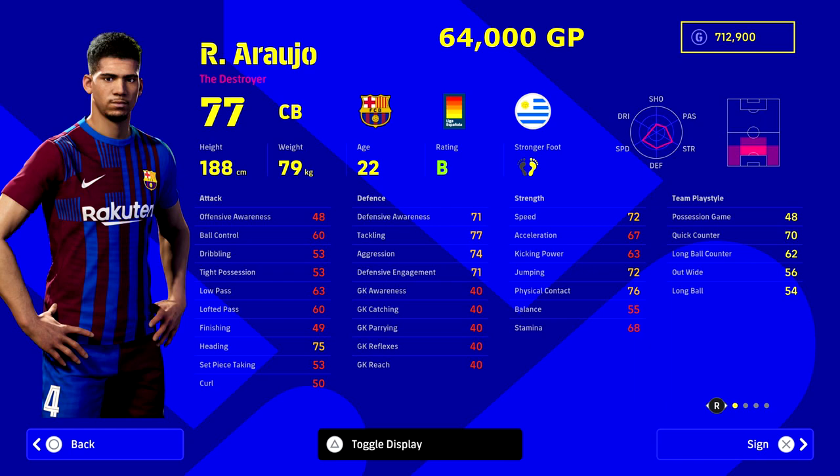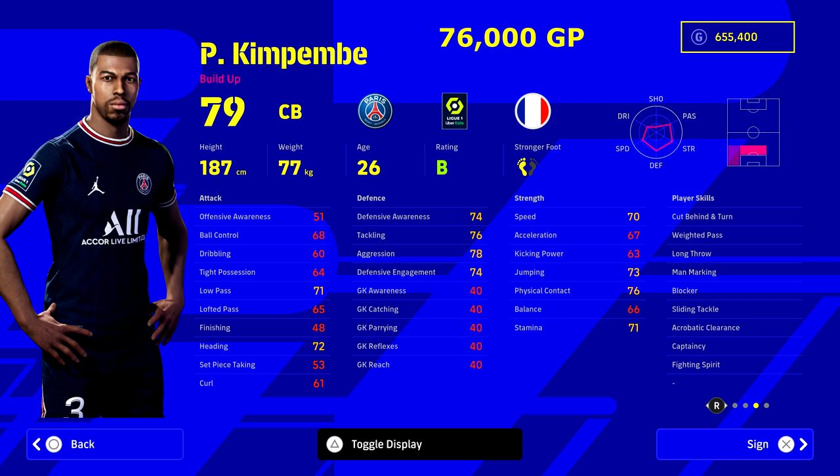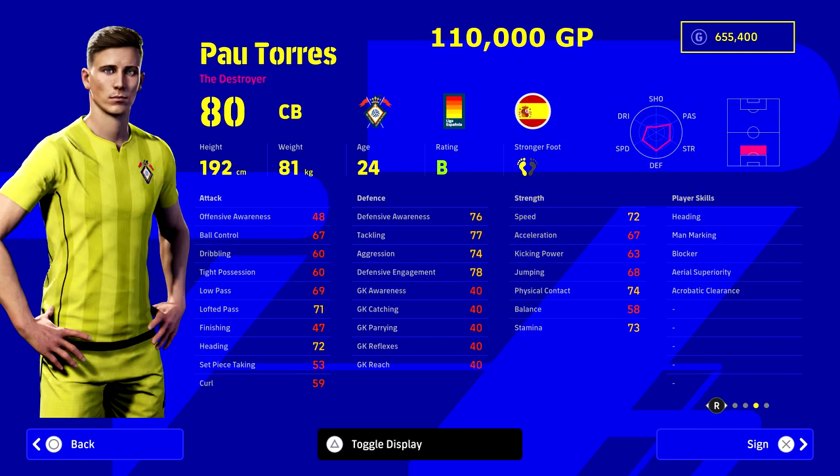Up next we've got the crème de la crème — Kim Pembe. These next four are end-game center backs; if you get one of these you're probably not going to need to upgrade for a long time. Kim Pembe has defensive awareness, tackling, and aggression all in the 70s, 71 speed, 70 pass, plus blocker, acrobatic clearance, fighting spirit, man marking, and way to pass. He's a great height as well. He's one of the most OP players in the game and for 76,000 GP — just buy him, you will not regret it.